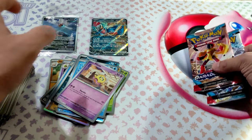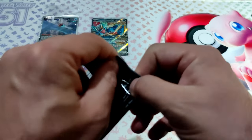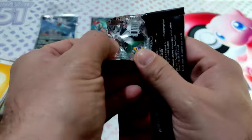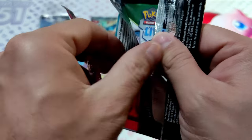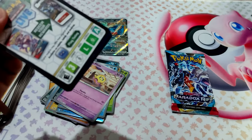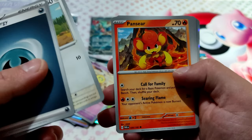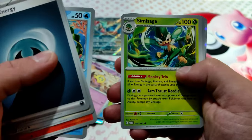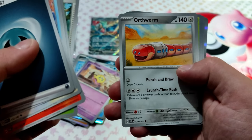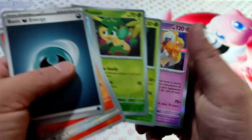Last two packs, guys. Let's go. I want one gold or one full art. Code card. Winglet, Norman, Onset. Okay, nothing.